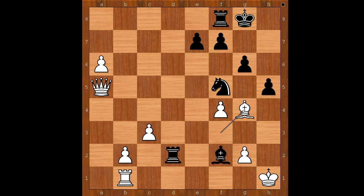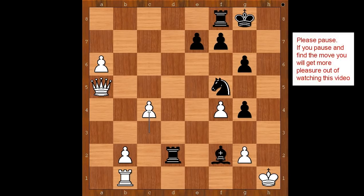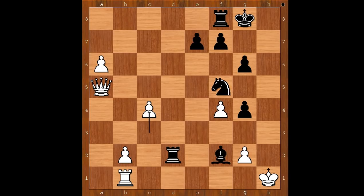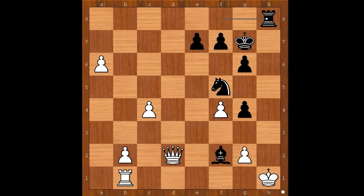So after knight to g3 check, the king can go to h2. h takes on g4. And now c4, threatening queen takes rook. What is the best move for the rook? Please pause and find that amazing move that Taiga Persson played in this position. Taiga Persson moved his king to g7. What a move! And now, if queen takes rook, then rook to h8 — checkmate.